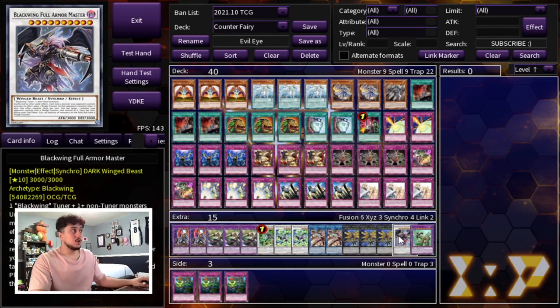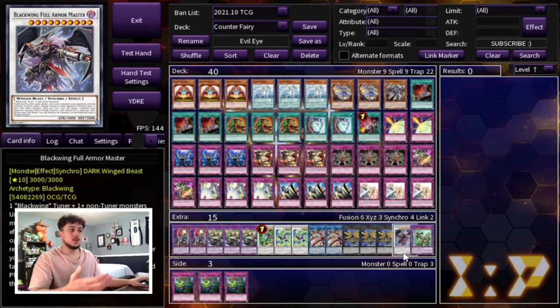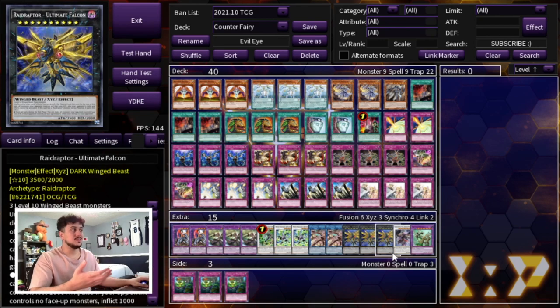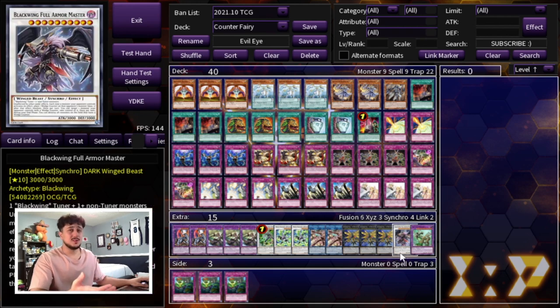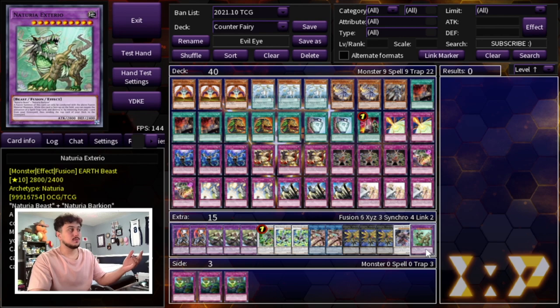Triple Ultimate Falcon, one Full Armor Master, and one Exterio are the Waking the Dragon targets. These are among the best options — you can also use Makaba or Totally Awesome depending on what you have available. I want this to be accessible for newer players, so don't force yourself to buy specific cards. Ultimate Falcon at 3500 and Full Armor Master at 3000 are both unaffected by other card effects, making them very hard for opponents to out.